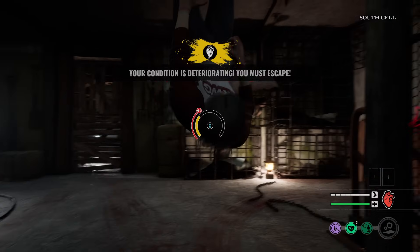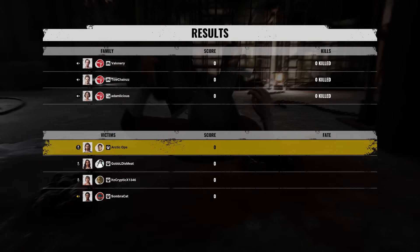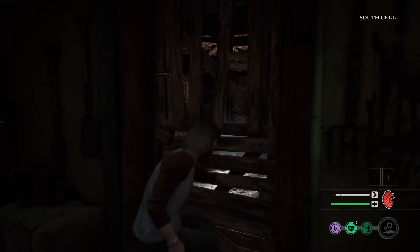Here we go — we're on Game 3. Playing as Danny, got the Nancy's house map. We are going up against Nancy, Leatherface, and Cook. Of course there's Nancy in her own house — she never leaves her house. She treats this house like a freaking baby.